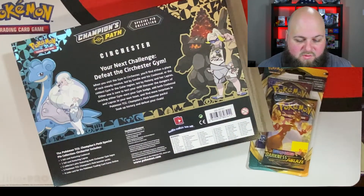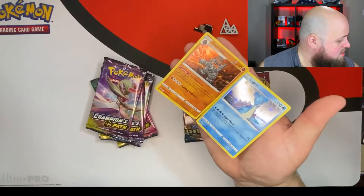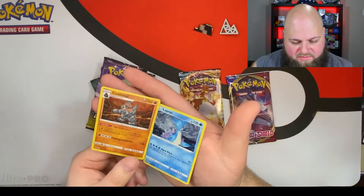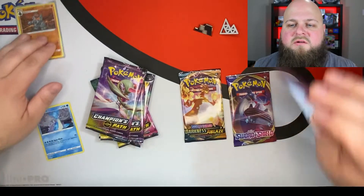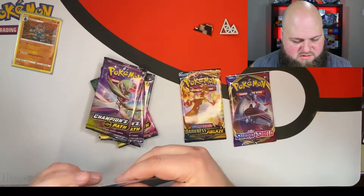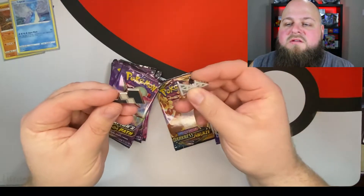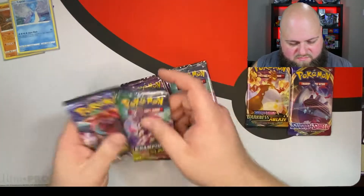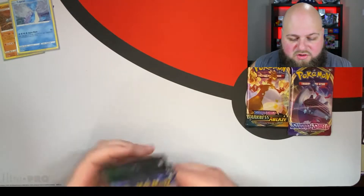So this is the Sir Chester Pin Collection box. We got the two gym leaders — we got Gordy and his Colossal, and we got Melanie and her Lapras. I definitely remember facing that Colossal when I played the game. I used to really hate trying to get these promo cards out, but I like how these are held in with little plastic, so they're not actually held in by the tabs that you got to poke out. We'll sleeve up these promos — we have a Colossal and a Lapras. We also have these two lovely pins that come in the set. In the Champion's Path Pin Collection box, we have five total packs of Champion's Path, and I'm praying I can get that Charizard.